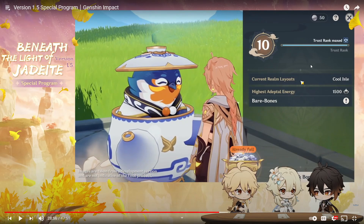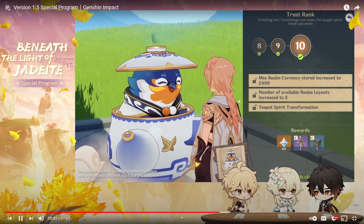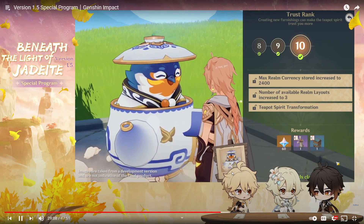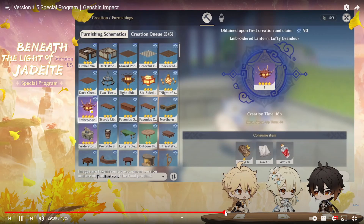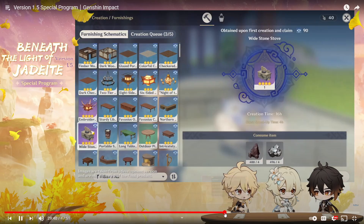Tubby acts like a butler — options include furnishing, realm depot, switch realm style, and your trust rank, which maxed out appears to be 10. Raising the trust rank gives rewards and unlocks new features, including the three different realm layouts. There are also likely presets where you can save loadouts. The furnishing materials include iron ore and white iron chunks, with a creation queue limited to five items at a time.